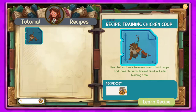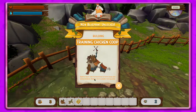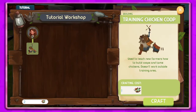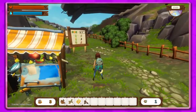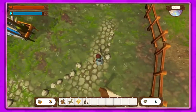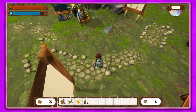A new blueprint unlocked — Training Chicken Coop, used to teach new farmers how to build coops and tame chickens. It doesn't work outside the training area. So now we've got the chicken coop and we can craft it, though we can't bring it to our farm. Let's try placing it — if you right-click while placing it doesn't work, so let's do this properly.